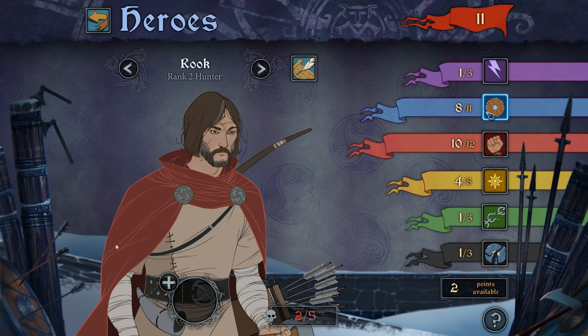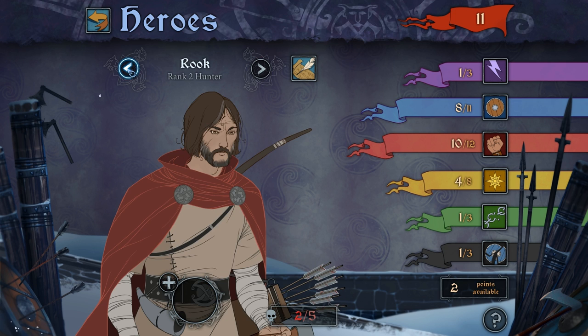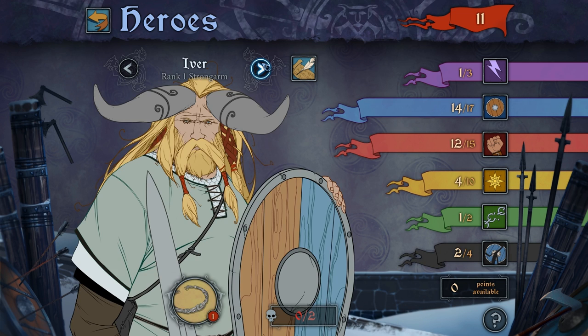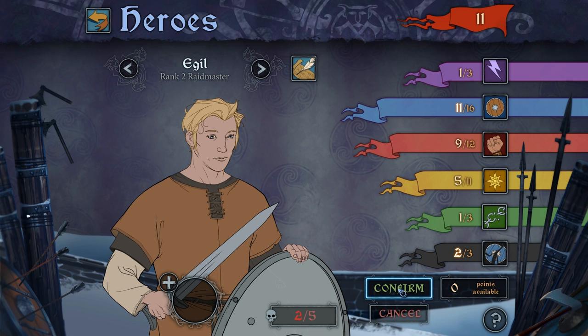I think I'm going to put two points in the armor break because I just want to be able to destroy some armor — because armor is bad. I think that's everyone upgraded. Actually I haven't accepted that, have I? Confirm. Let me just go back to this dude — I'm going to put one on here and one on that. Confirm. Cool. Wasn't exactly the order I had last time, but that's fine.